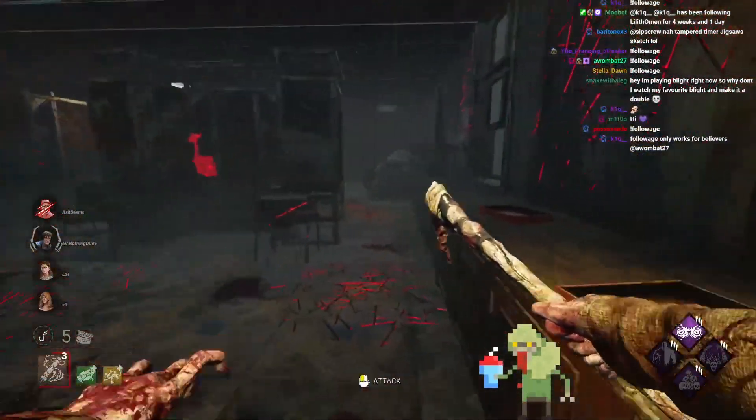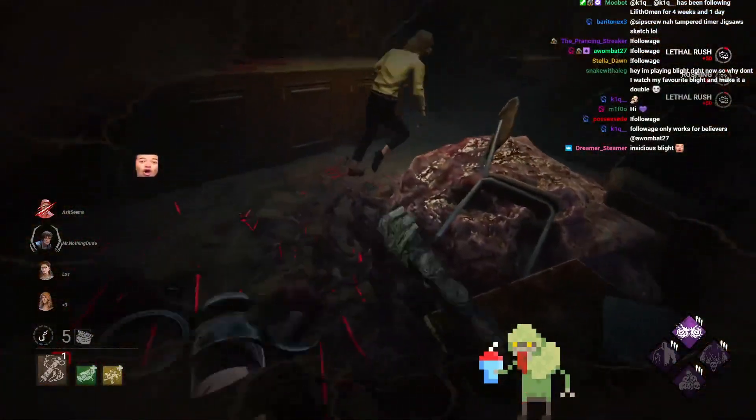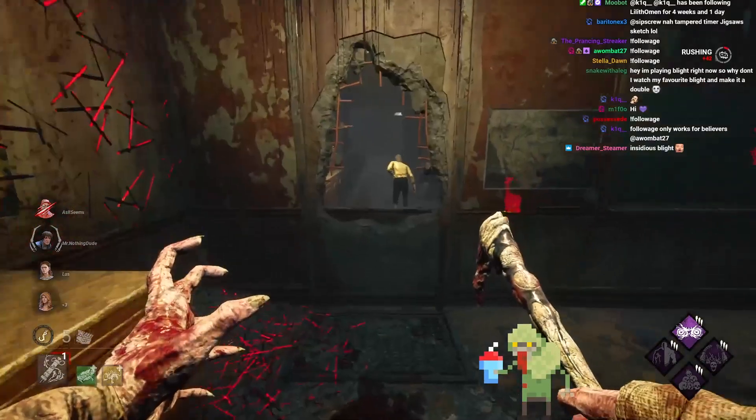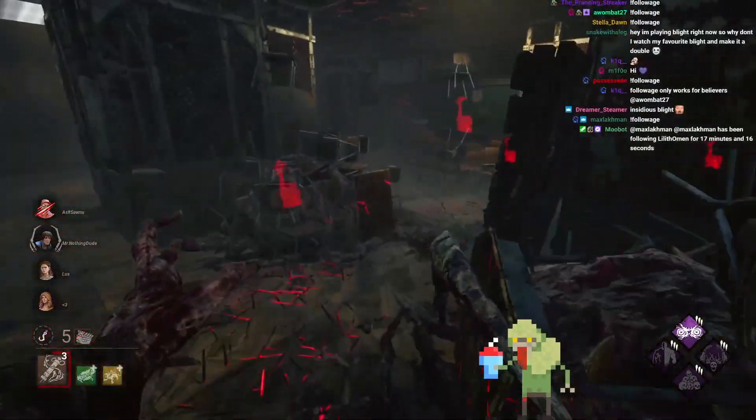Wait, I've just realized a new strategy in this room — that's insane. I've just realized a new strategy you can use with a Hug Tech there. That's insane. Insidious Blight — yes, we're going to see if we can get it to work.